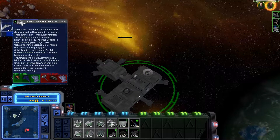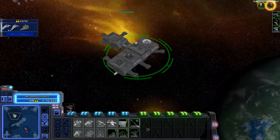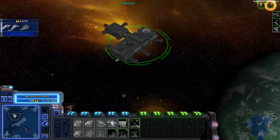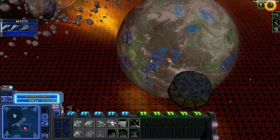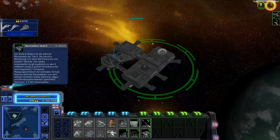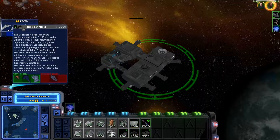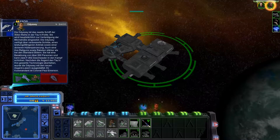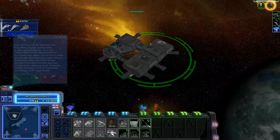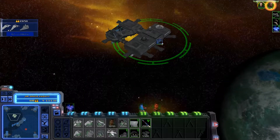Dann breche ich ab und gehe nochmal mit irgendeinem der anderen Völker rein, auf einer Map wo ein Stargate ist. Und dann würde ich sagen, reicht es eigentlich schon. Weil wie gesagt, es gibt halt nur Gefechte. Jetzt — Stufe 5, die stärkste Stufe. Die Beliskner-Klasse und die Odyssee. Mit der Stufe 5 kommt dann nochmal was, und wenn man ein Stargate hätte, würde man nochmal Schiffe anfordern können — zum Beispiel ein Asgard-Schiff wie die O'Neill-Klasse.